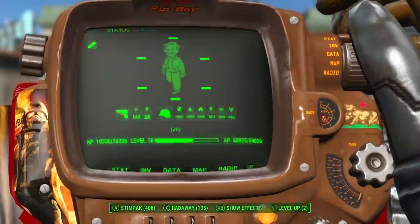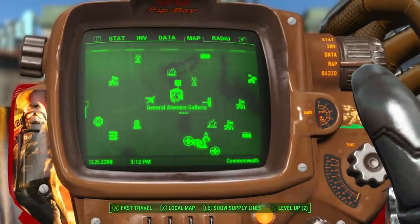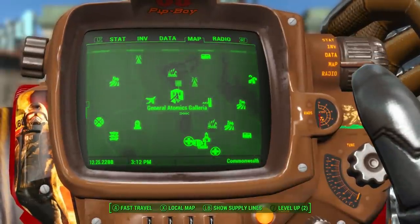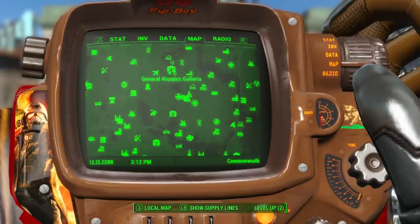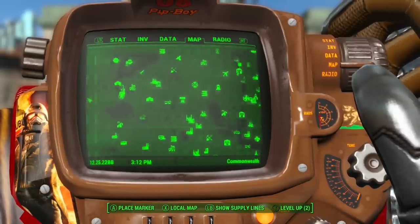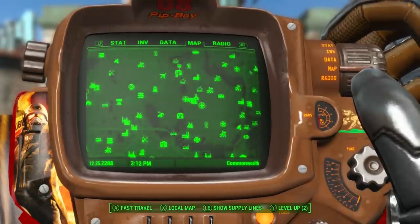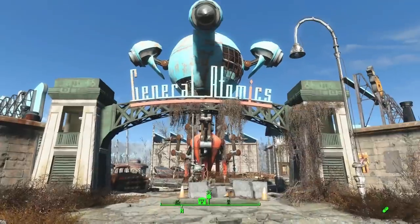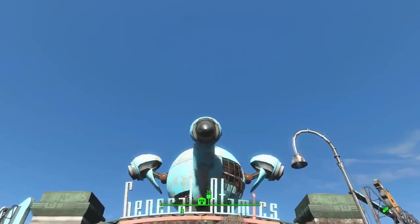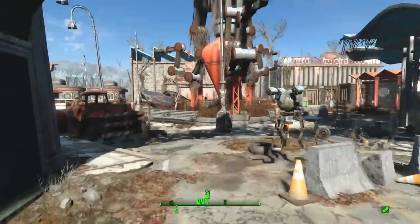Now what you want to do is you want to come to General Atomics Gallery. It's right here on the map. Zoom out a little bit — it's pretty close to Sanctuary, so you should be able to find it if you don't have it unlocked on your map. But most of you I'm pretty sure have it already unlocked. So what you guys want to do is you want to come here and go this way.